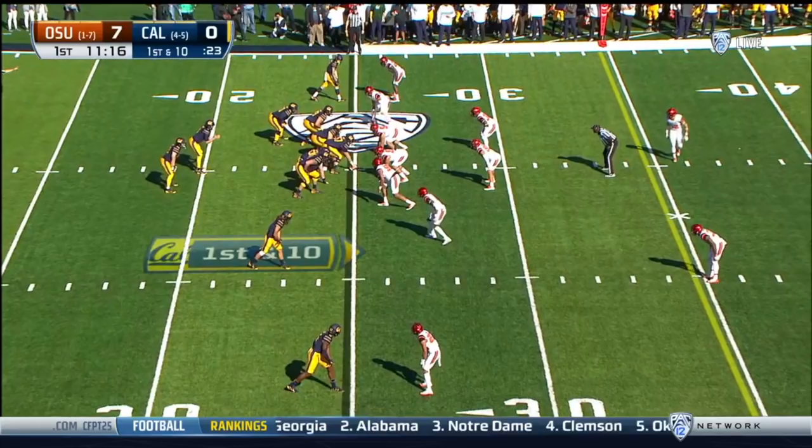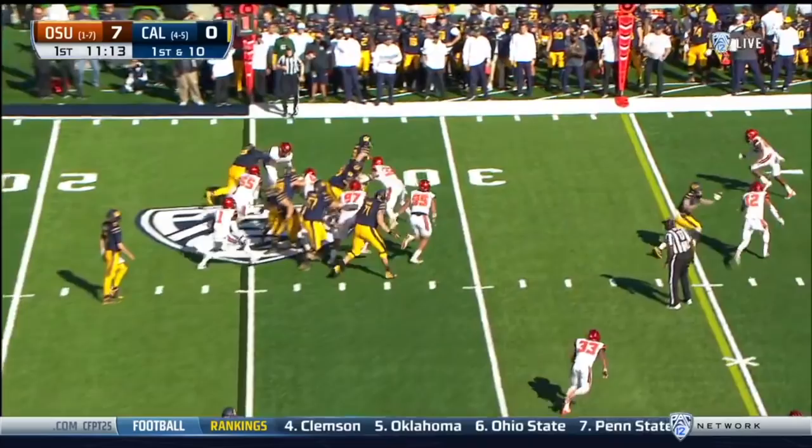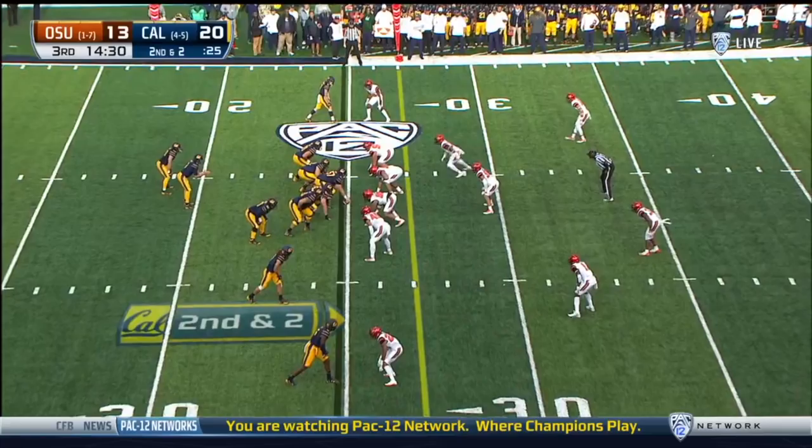On this play we see that Cal has five offensive linemen and a fullback for six blockers in the box, and Oregon State has seven defenders, so they should be able to outnumber us and stop the run. But if we look closer, Oregon State is not equally strong at every part of the formation. To the wide side they've got four defenders, which outnumbers our right guard and right tackle, but to the left they only have three defenders — outnumbered by our left guard, left tackle, and fullback. We're running power with our guard pulling to the left, letting the fullback, left tackle, left guard, and pulling guard account for those four defenders, with no one else in position to cross and make the tackle.